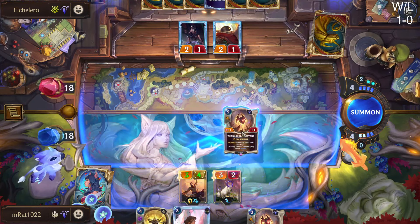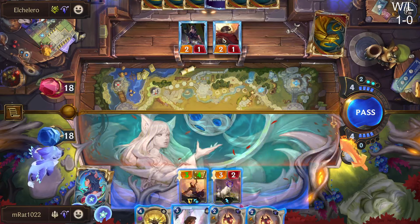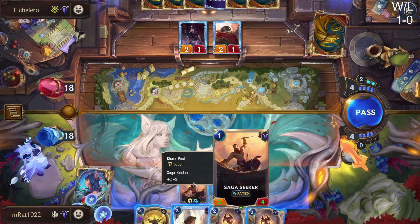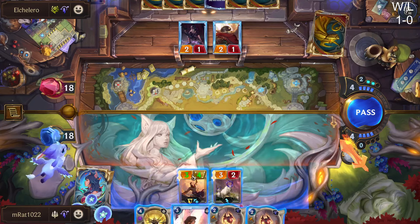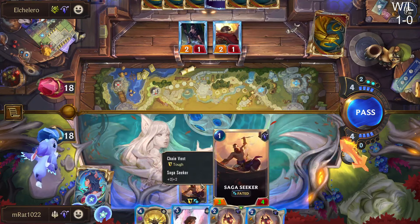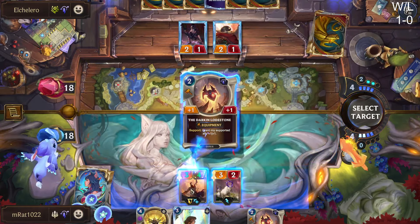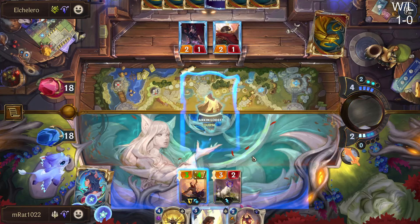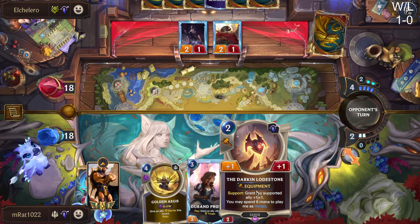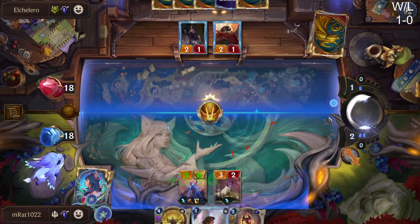I'll go Lodestone now — it puts our guy out of range of trading, and it'll pump up our Saga Seeker even more. I could put the Darkened Lodestone onto Saga Seeker, but do we really want to put all our eggs in one basket? We don't care about Goat, but this will help make him pretty big. Rats — wasn't expecting Sunburst, that's actually pretty good for them.